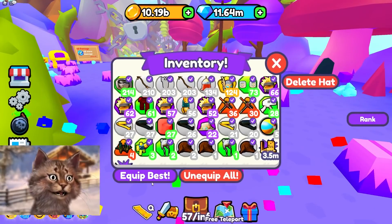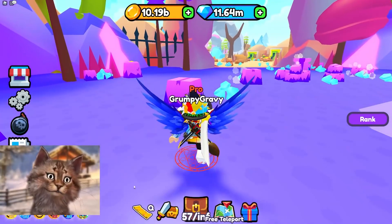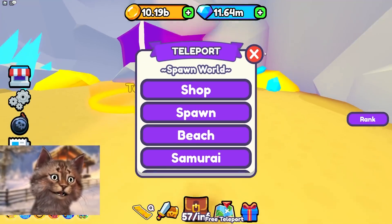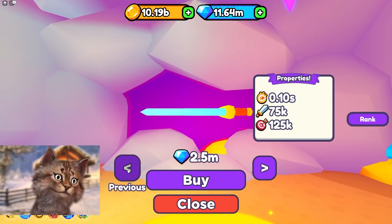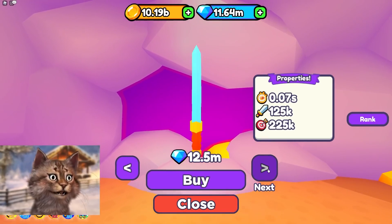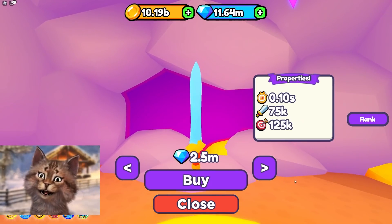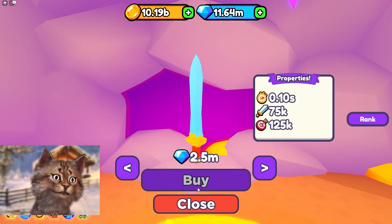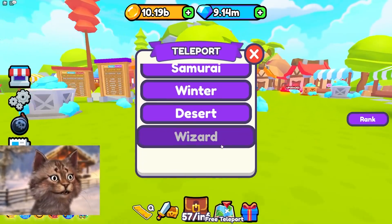Equip those and then equip the best. And there you go — they did three million. Now I feel powerful. I'm gonna go to spawn. I got ten billion dollars. I can buy the best sword possible, right? The swords cost diamonds now — what? That feels like a foolproof scam. Okay, I'm gonna buy this. I thought money was useful. Money is useless in this game.